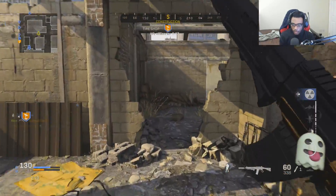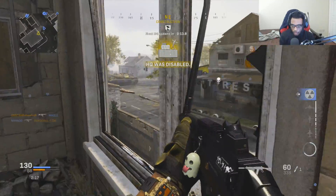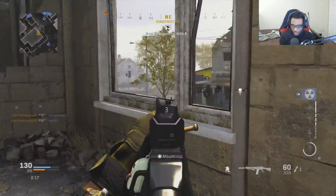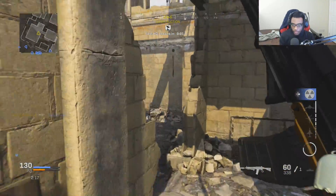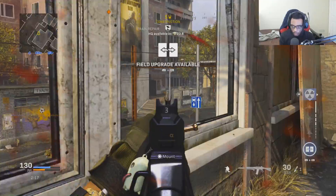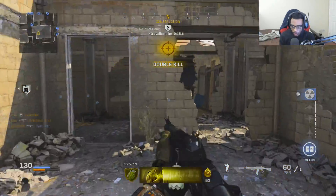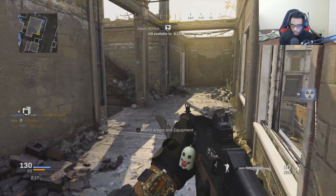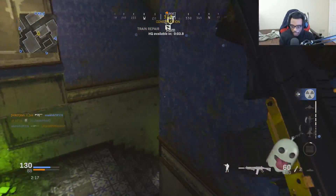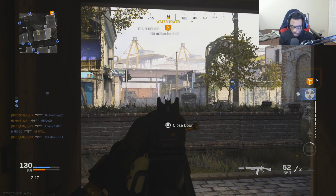Destroy that, teammates. Location secured. These guys should be spawning in by apartments, I think — I'm not 100% sure though. That guy's top blue, I'm not going to challenge that again. Let me get my betty, put that down there. Only problem is that the headquarters hill is by top blue right now. Yep, they got it.